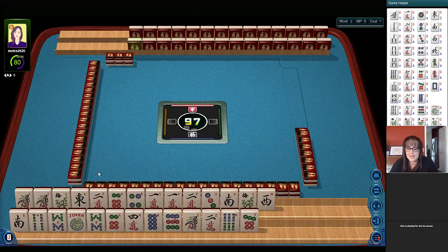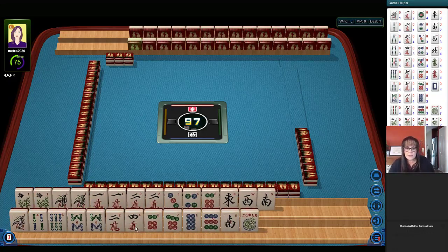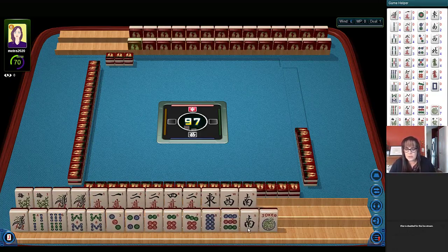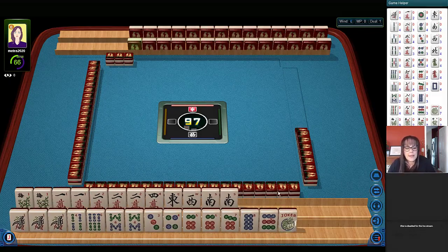Let's see what we can do with these tiles. I'm going to sort, then hold my shift key down. I'll click on the tiles and they'll move to the other rack with the like tiles — it's a great way to sort quickly. So we have one, two, four in cracks. One crack pair, two crack pong.